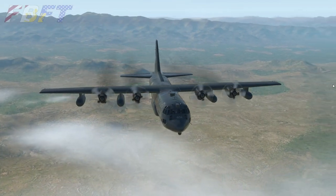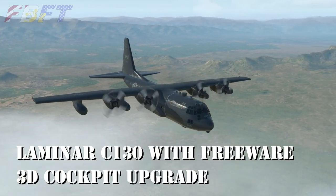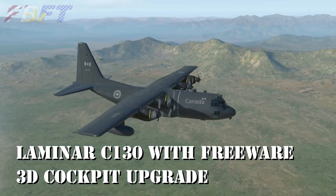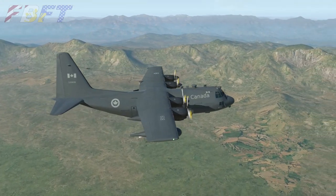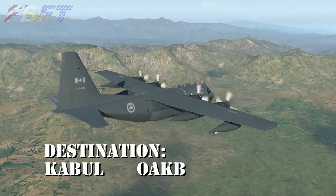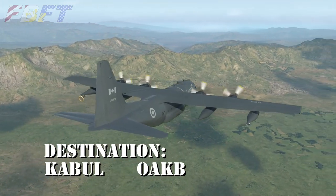Just to get your bearings here, we are currently flying the Laminar Default C-130 with a freeware 3D cockpit upgrade. We've got a whole video on how to operate this ship — the link will be popping up. Our destination today is Kabul's Hamid Karzai International Airport, ICAO code OAKB.